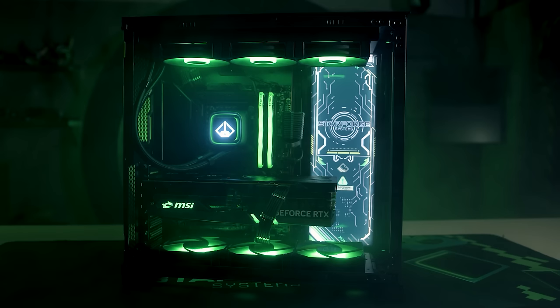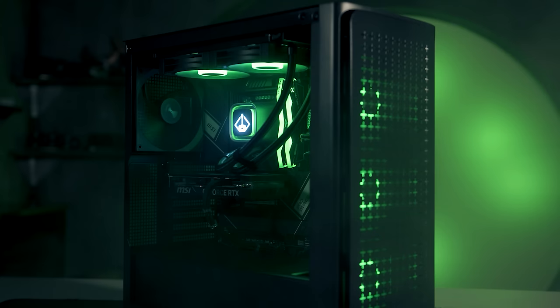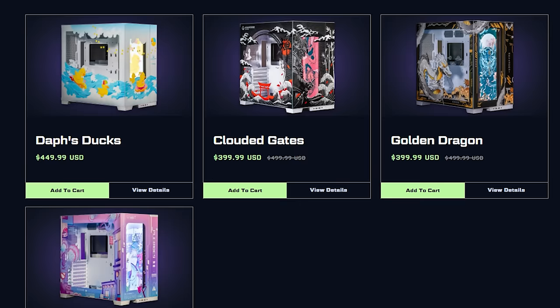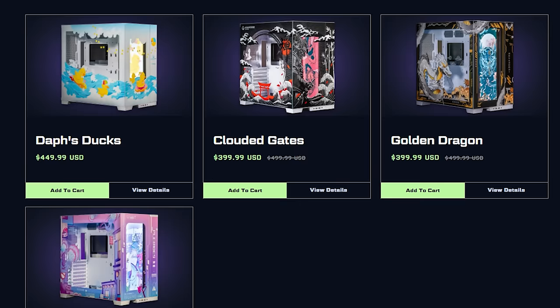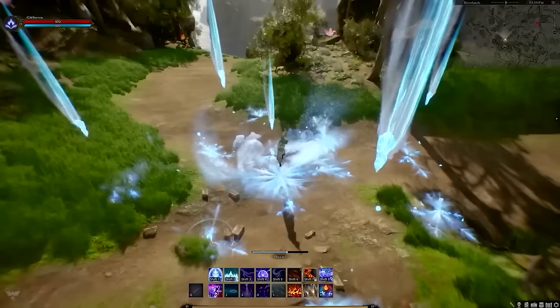Additionally, if you're not looking to upgrade your entire PC yet, Starforge also offer custom cases and plate lights so you can add a bit more personality to an otherwise bland looking rig. Click the link in the description below to check out Starforge's epic lineup of gaming PCs now and be ready to experience the next generation of gaming without compromising performance.